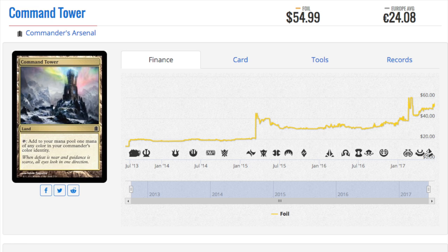Commander is where the money is — there's no other explanation for it. Money is not in Standard, money is not in Modern, given the ability for them to reprint. In the eternal format — Eternal Masters, Iconic Masters, 25th Anniversary Masters, Modern Masters — there's a lot of danger in holding on to Modern cards.